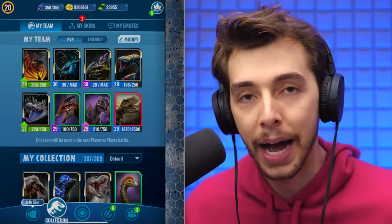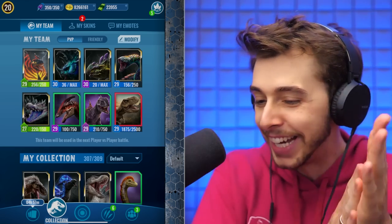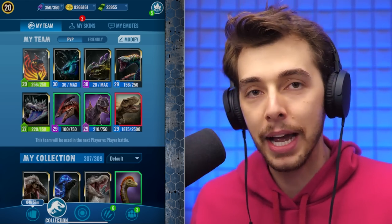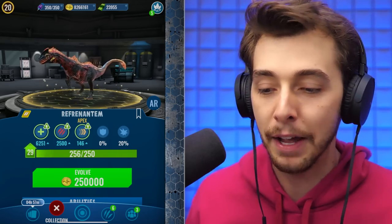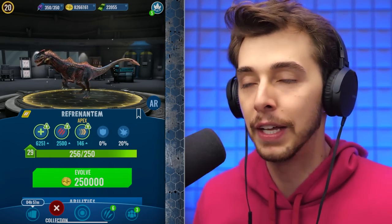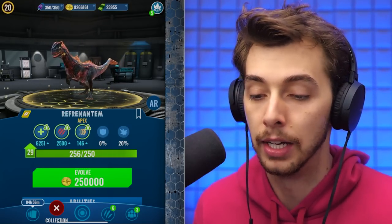We got 600 extra Rexy DNA, so if we get another two of those 80-pound incubators, level 30 Rexy is done. But am I in Nublar Shores because of pay-to-win? Maybe — but I feel like in the last month I've got heavily into Jurassic World Alive, really heavily.